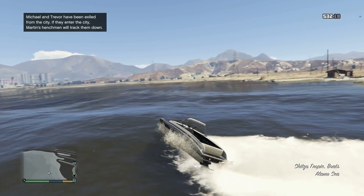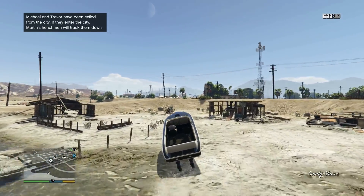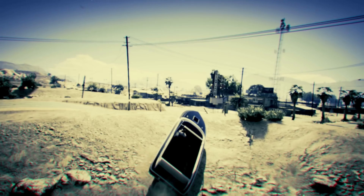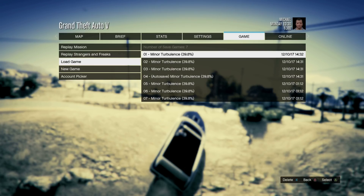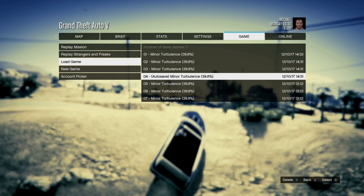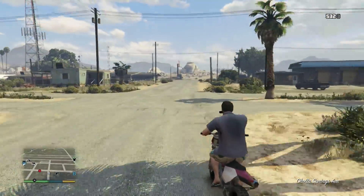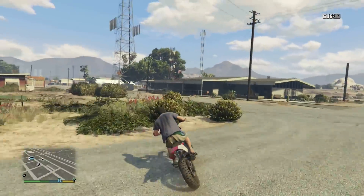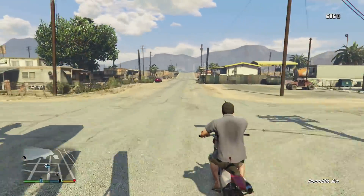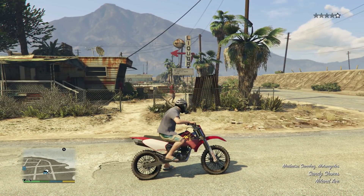Once you guys go ahead and leave GTA and you spawn down here in story mode, this is a little different than what other people have done. What I did to solve my problem with getting all the errors — I paused the game, went over to game, went down to load game, and loaded the specific save that I wanted, which is the one with Franklin. Once I loaded that Franklin save, I went ahead and switched back over to Michael.